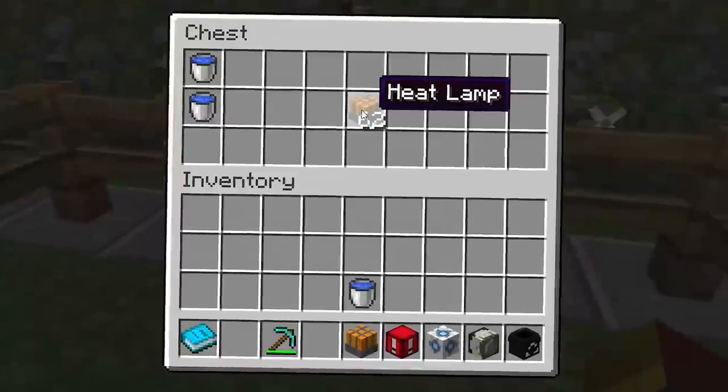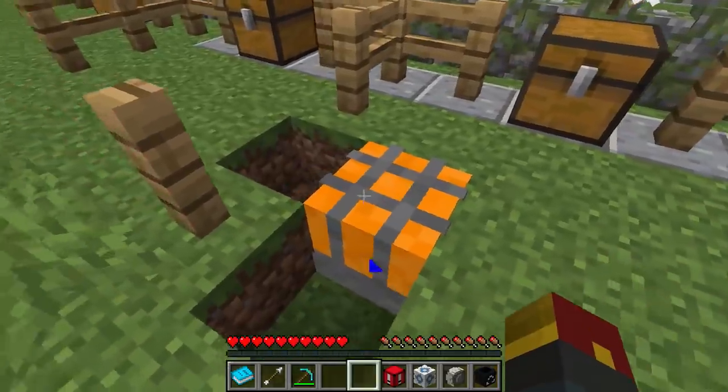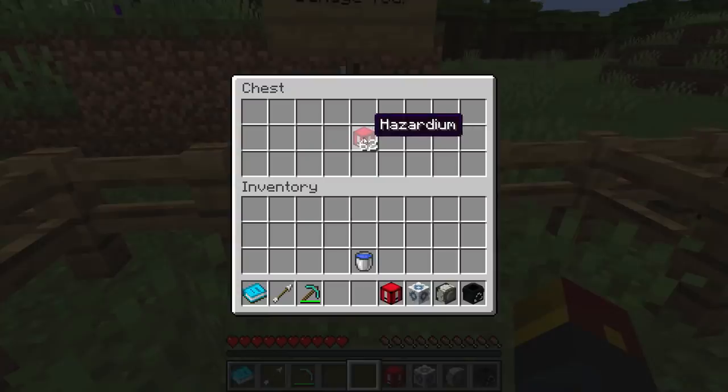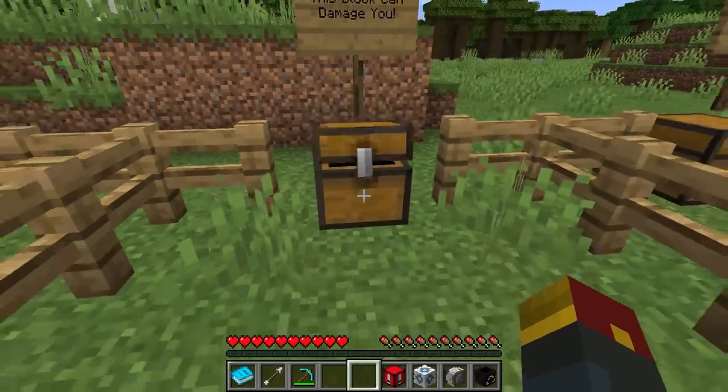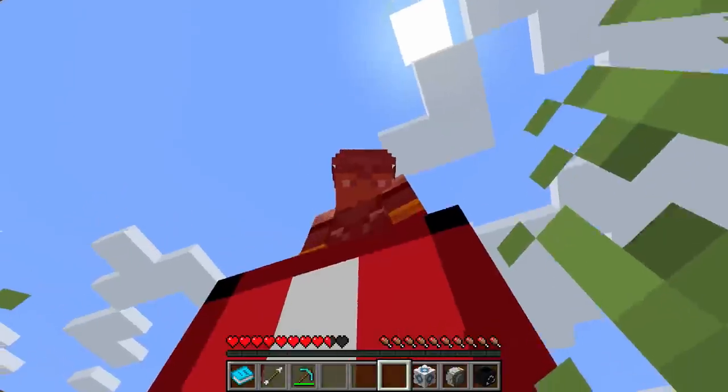Our next block is a Heat Lamp. This will absorb any nearby water, and it looks pretty freaking sweet as well. Stay warm, my friends. Speaking of warm, Hazardium will be keeping you on your toes, because if you stand on top of this, you will have damage dealt to you.